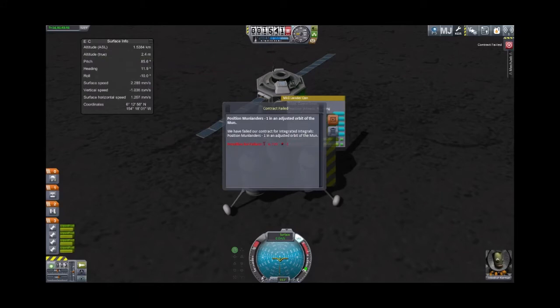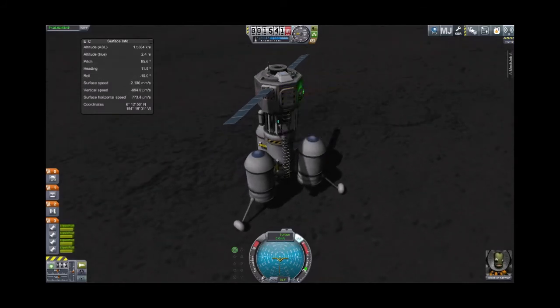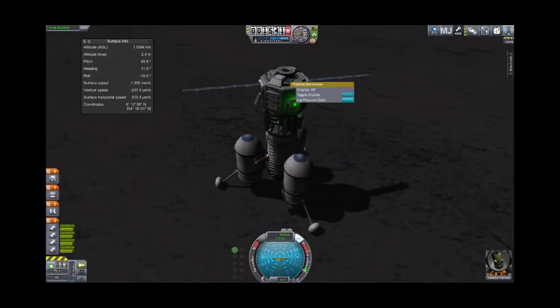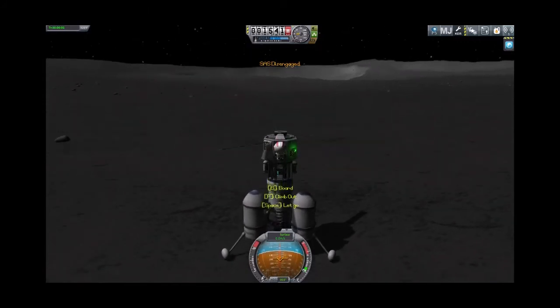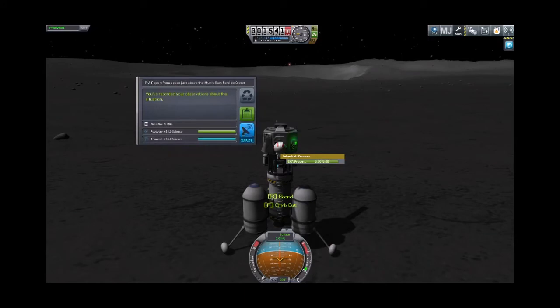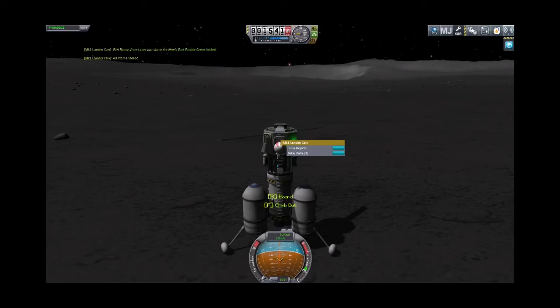Oh, why do we have a contract failed? Because I blew up the ship I had earlier. Okay, so Jeb has done a crew report. Let's run the barometer — log pressure data, save that. Log temperature data, save that. Jeb can be the first Kerbal to EVA on the moon — he can do an EVA report right here over the surface. Keep the data, store that experiment in the capsule.